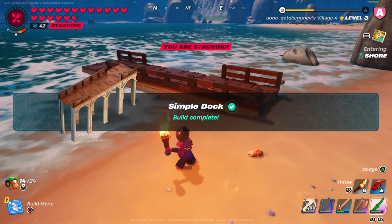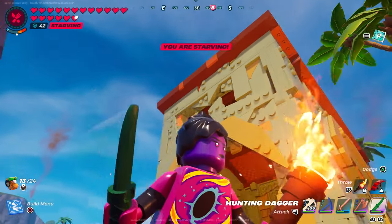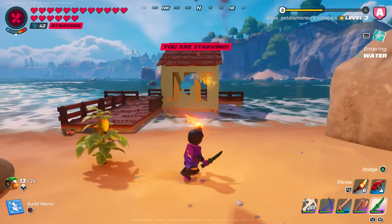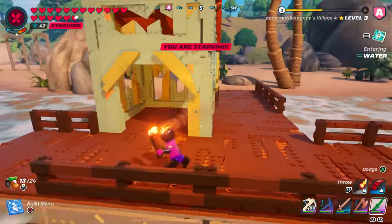We unlocked the Simple Dock as well as the Dock House at rank three. Here's what the Simple Dock looks like, and here's what the Dock House looks like when it's finished — it's pretty much just a simple shack attached to a dock. Both of those buildings and pieces unlock after you get your village to rank three.